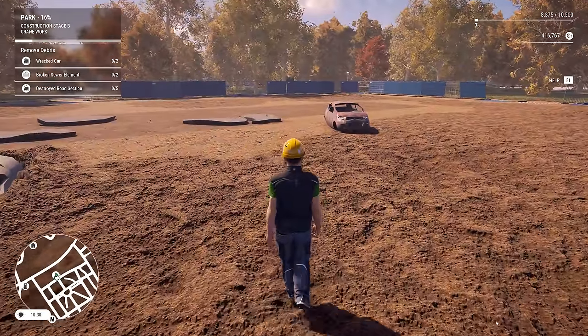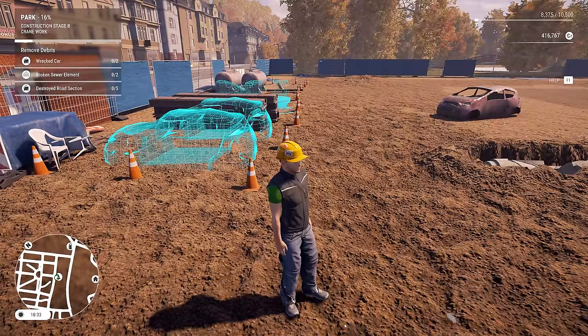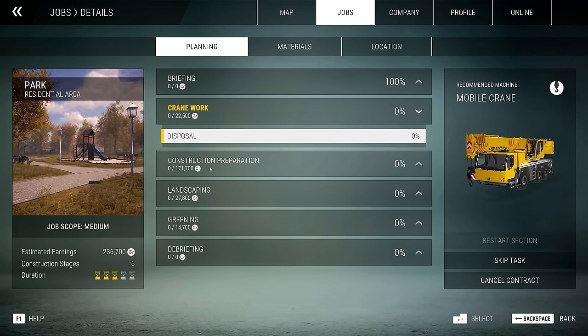So we've got to remove some debris - the wrecked cars, the broken sewer element, and the destroyed road section. It did suggest a crane for this, so that's what we'll do. We'll get a crane.